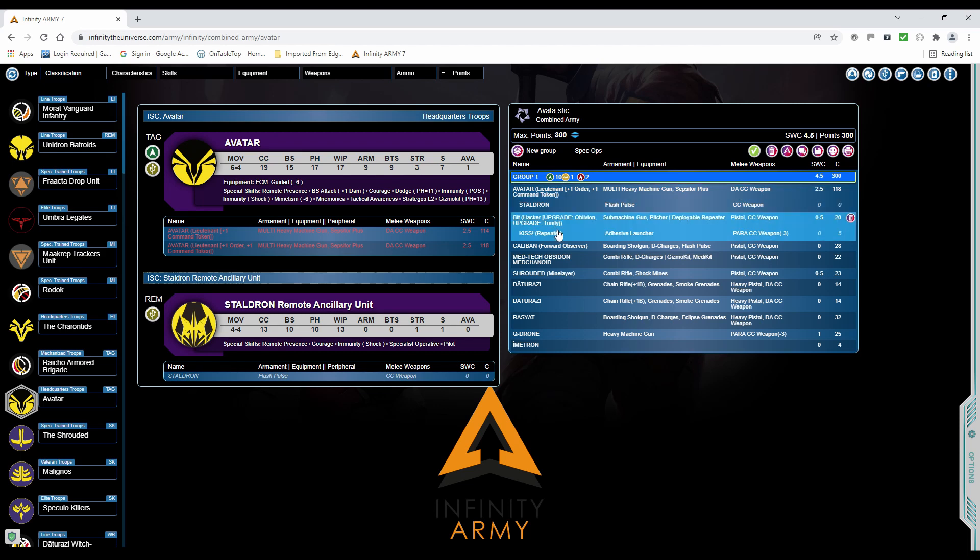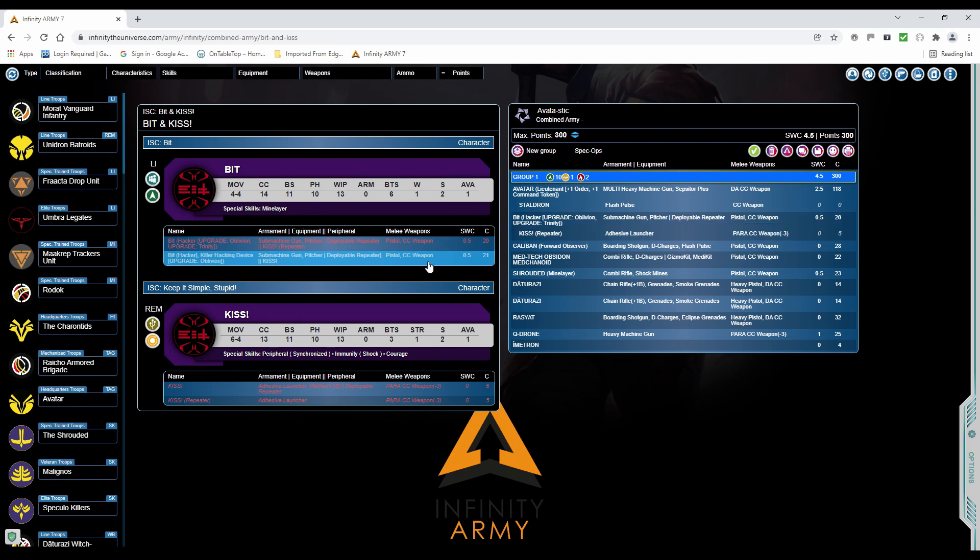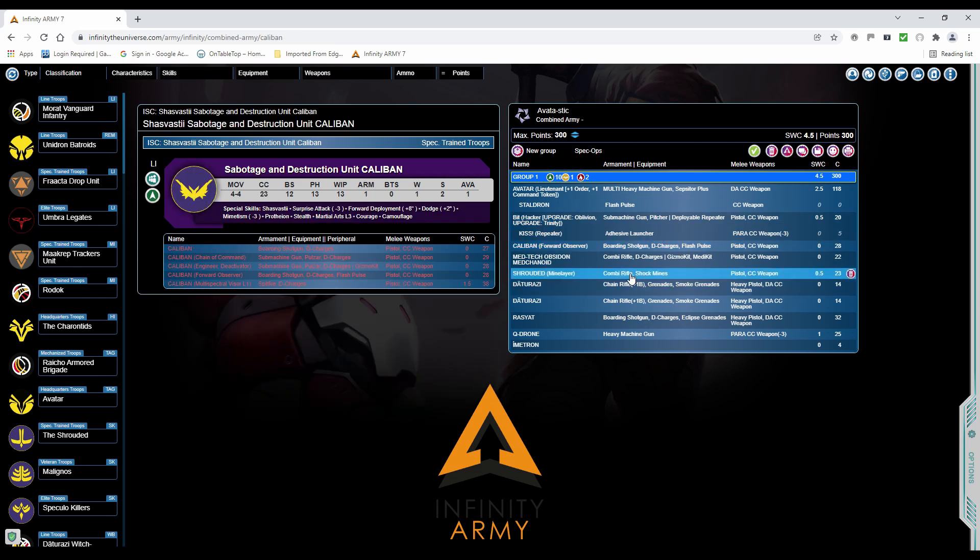I'm bringing Bit and Kiss — haven't used them for a while. I'm bringing the hacker version of Bit, mainly because she's a point cheaper and I need the point. She's a specialist; if I have a classified that needs a hacker I can do it with her. Kiss is handy on a flank just to dissuade people from running down the sides. Next up we have Caliban — with Forward Observer he comes with D-Charges, so his job is to charge forward and blow up that AC2.